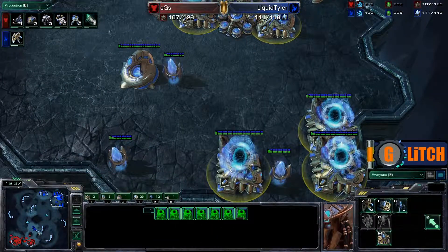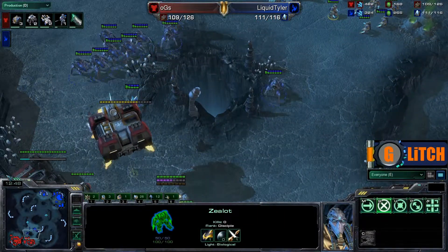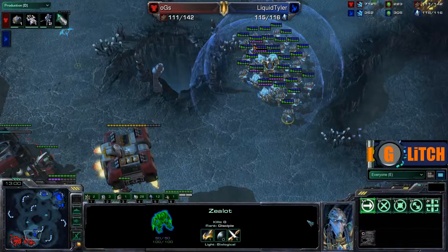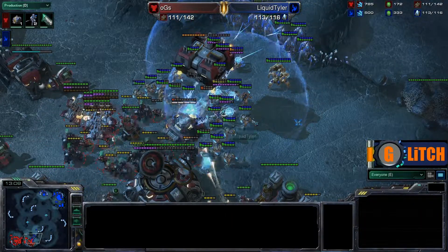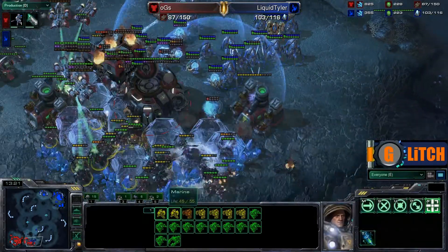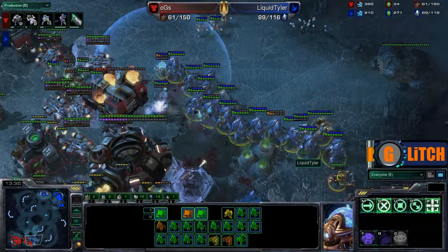Tyler right now is going for a very heavy gateway style of play — lots of gateways coming in. Looks like he's going for this plus-one timing attack, sending in Stalkers. Those Stalkers don't have Blink, and his Zealots don't have Charge yet. So while he does have those early 1-1 upgrades, he doesn't have Charge or Blink. He is now moving in — looks like he has thrown down Guardian Shield, committing to this engagement. All the 1-1 forces of Liquid Tyler are now moving in. A lot of forces for OGS Ensnare, and very nice Force Fields going down, blocking mining and blocking forces in the back from dealing damage to the front.